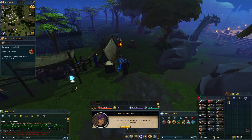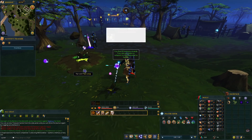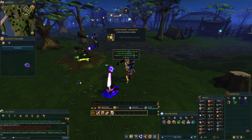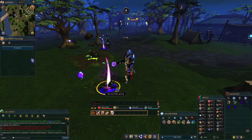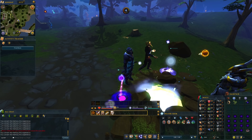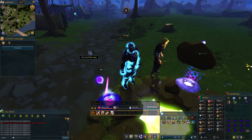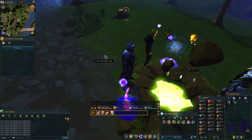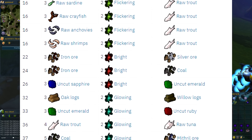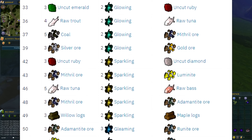Divination, oddly enough, is a gathering skill. It sounded like it could be an enchantment-based skill, but instead your goal is to poke these little bubbles of light called wisps. After bopping them, a small crater opens up so you can begin collecting energy from it. Most of that energy gets funneled into a receptacle which recycles it into various rewards. For example, you can take that energy and use it to upgrade your resources: three sardines become a trout, three silver ore become a gold ore, three maple logs become yew logs — stuff like that.